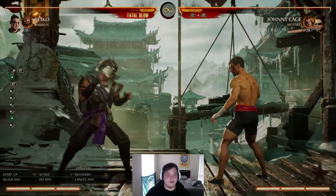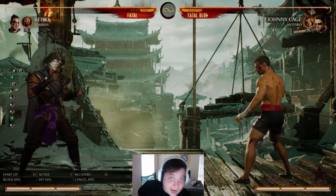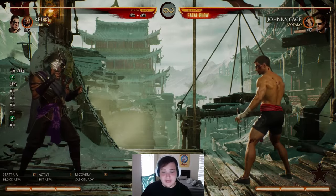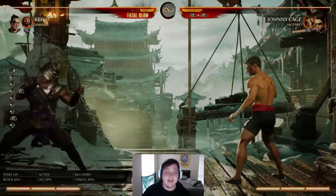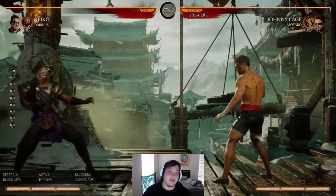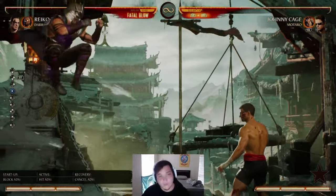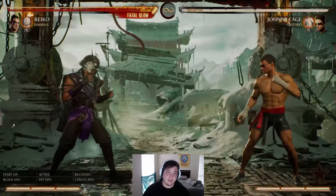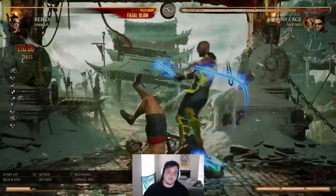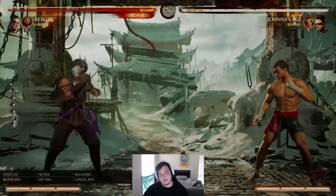Reiko's down 4 is his best poking tool. A lot of characters have different poking tools — General Shao with axe has a lot of pokes, Rain mostly pokes, Ashrah a lot of pokes. You're going to want to play around this mid range and learn how to wave dash and do back dashes quickly. Wave dashing forward is really good for closing distance against a zoner. It's a difficult mechanic to get a handle on, but once you do it's worth it — you can land big combos from unexpected range.